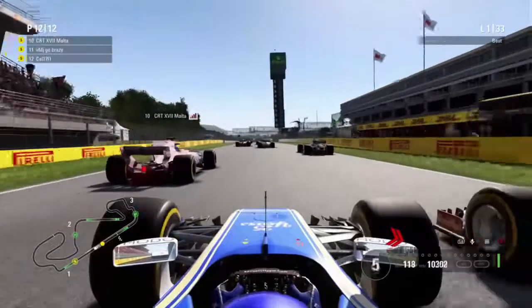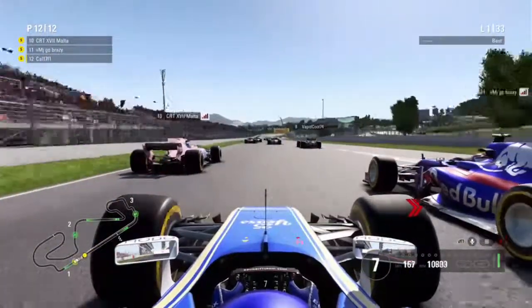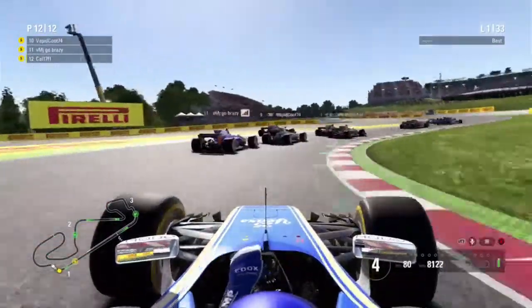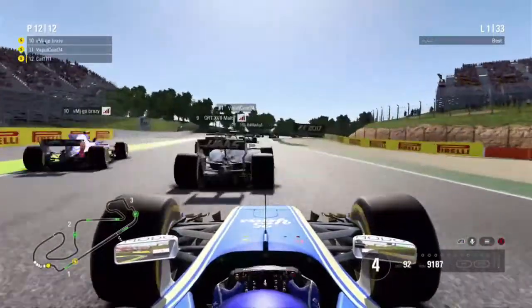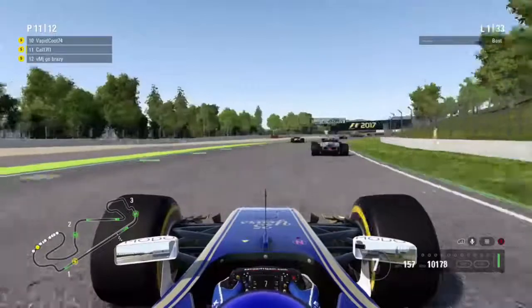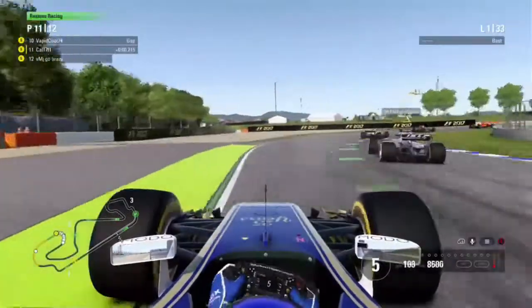We've had a decent start there despite the Force India ahead of us actually jumping the start. But we're side by side with the Toro also heading down into turn 1. There's some contact up ahead — I think that might have been the Haas driver who's side by side with the Toro. We almost hit the back of the Haas, that was very close, as the Toro also goes off the track. That's now up into P11 for us as we go into turn 4.